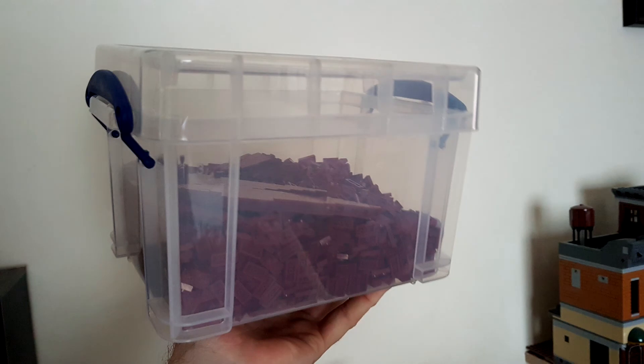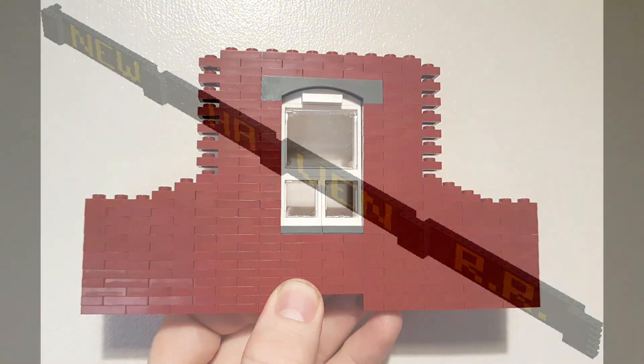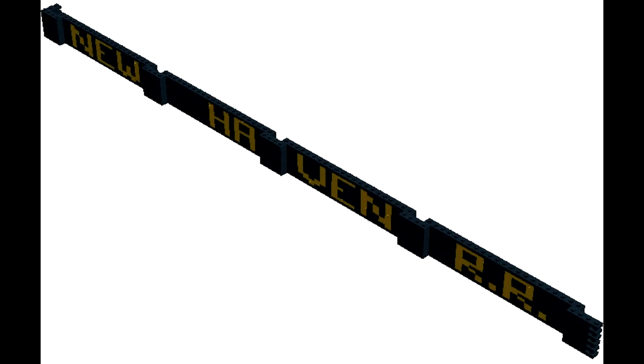Lastly, I'm going to show you some pictures of the door of the current warehouse in its current form, and also of the three litre really useful box where I've been storing these 1x2 dark red plates — as you can see there's not many left. So I'm going to leave it there for this video and see you in an update in the next couple of months when I've got some more progress. See you later!